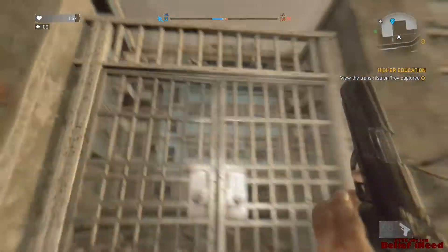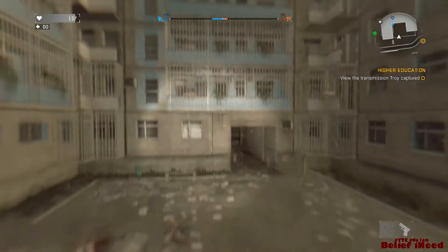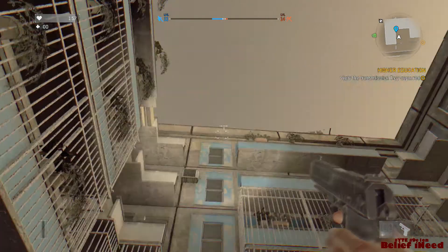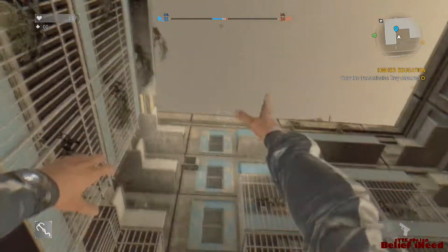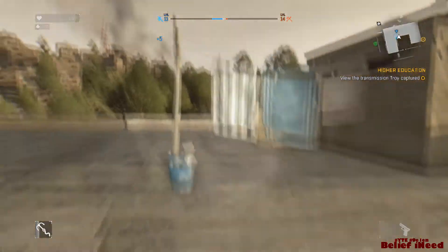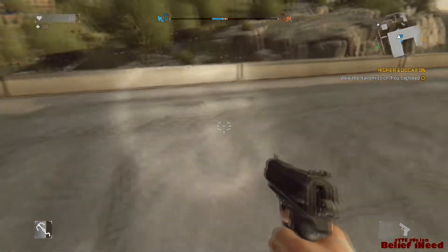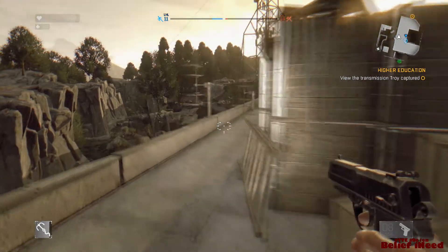What you gotta do is get to the highest safe point — the northernmost safe point in the middle of the map. You want to get there and find this building just to the east of that safe point. It's like a big C shape — you can see where I am on the map.